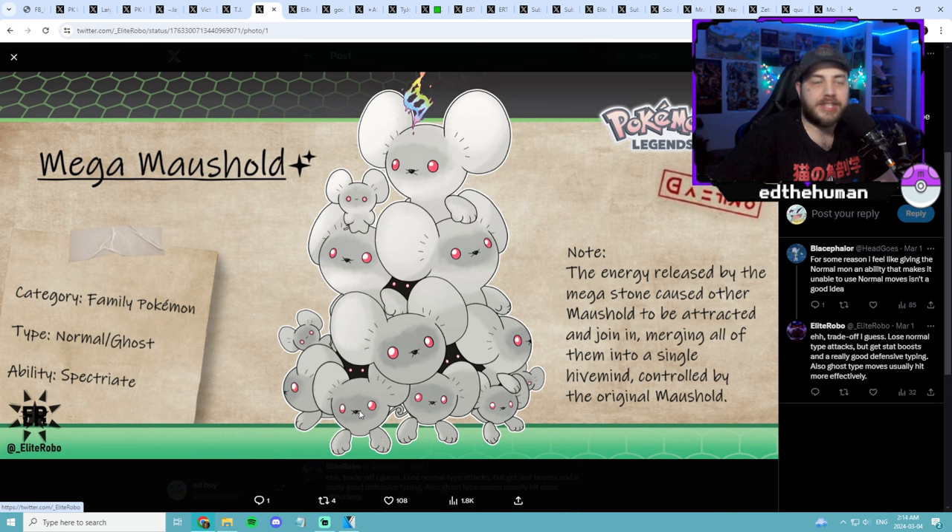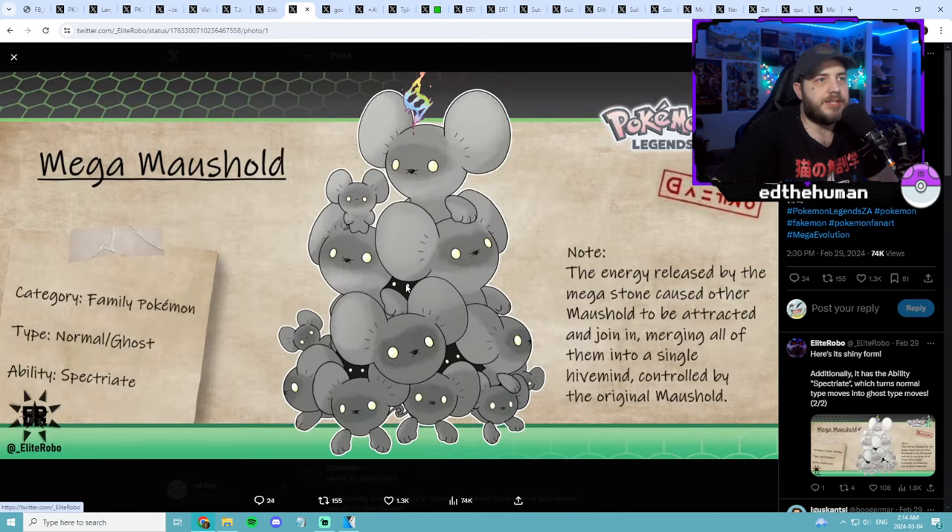This one is actually probably one of my favorites — Mega Marowak. I think this one's really dope and I would love to see this one. I think the only Normal-Ghost type is the Hisuian Zoroark, so that'd be pretty cool to see something like that. And here's another one too — that's pretty sick. Probably my favorite out of all these.